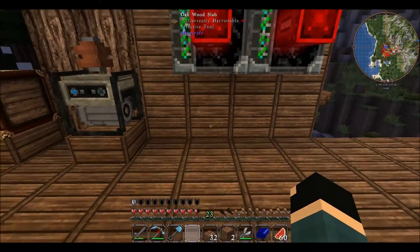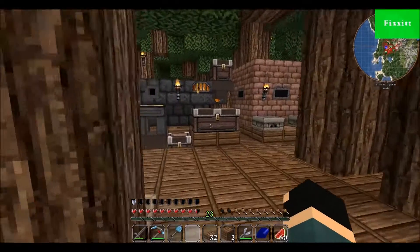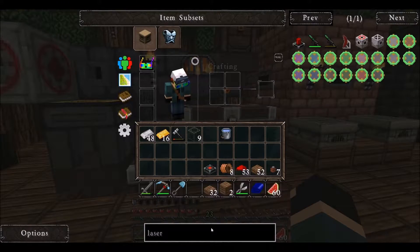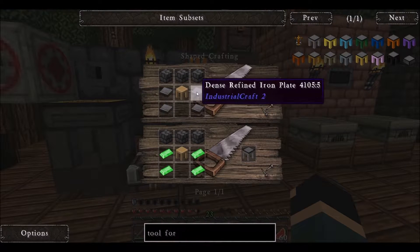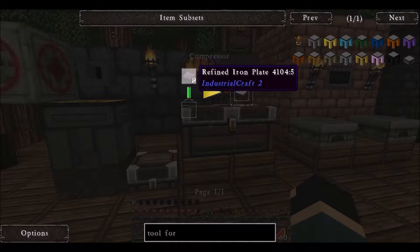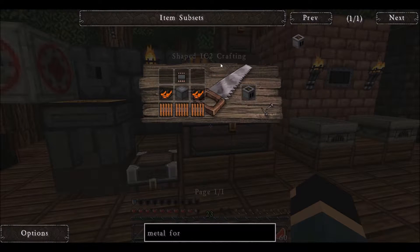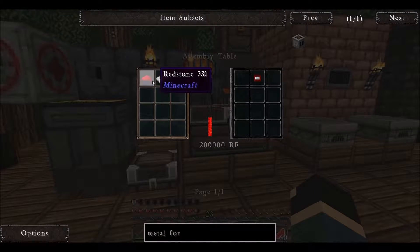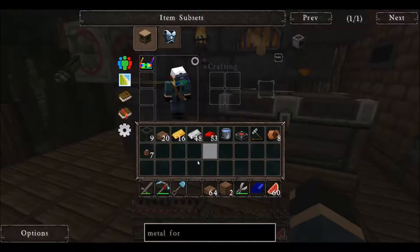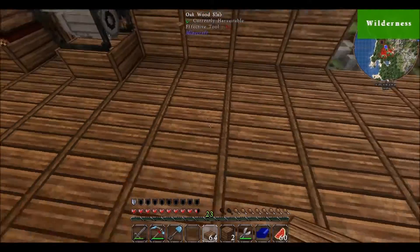They're gonna need power, so I need the assembly table somewhere. I actually forget what I'm supposed to put in the assembly table so I have to look that up. Tracing back — I'm looking for a metal former. To make the metal former I have everything except for this basic machine casing, which I have everything except for just this iron chipset, which literally just needs one redstone and one iron. Amazing that all this work is for something that only needs one redstone and one iron.